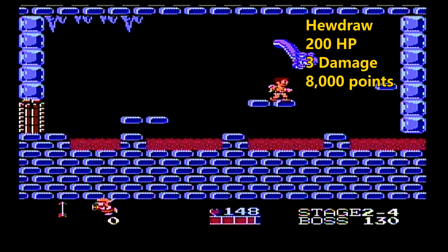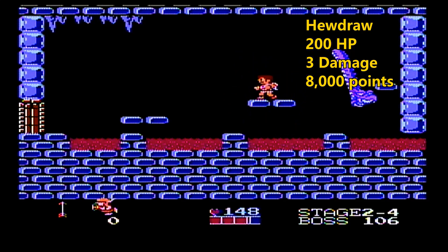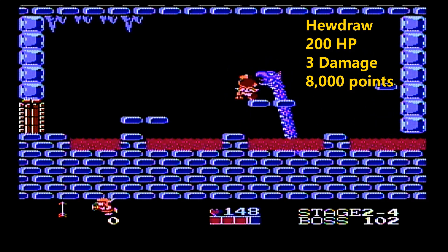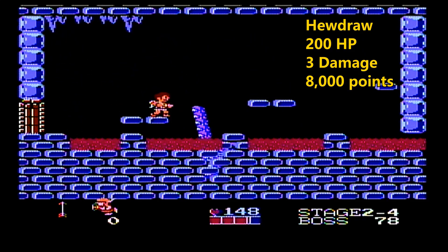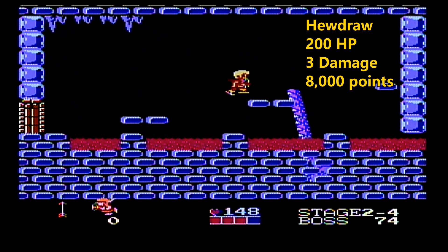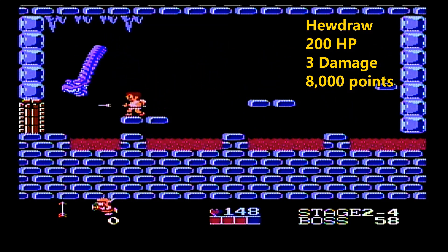Depending on where he is on his jump, you can either go to the left of the platform or the right, and that'll avoid him. When he's coming over on the right, we stay on the right side — he'll miss us. When he's coming over to the left, stay on the right side. He misses again. Then you have to watch on the other side: when he's coming to the right, stay on the left. If you take damage it's okay — I took a little bit because I'm in a hurry.